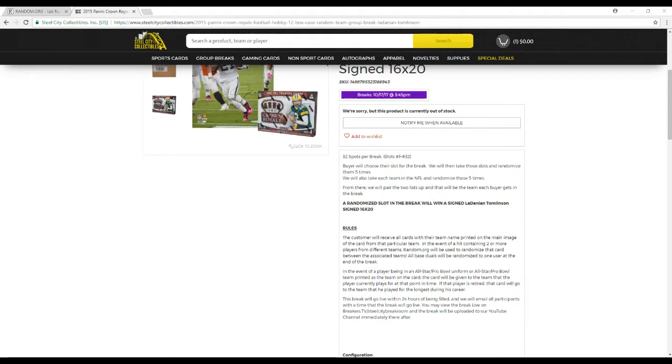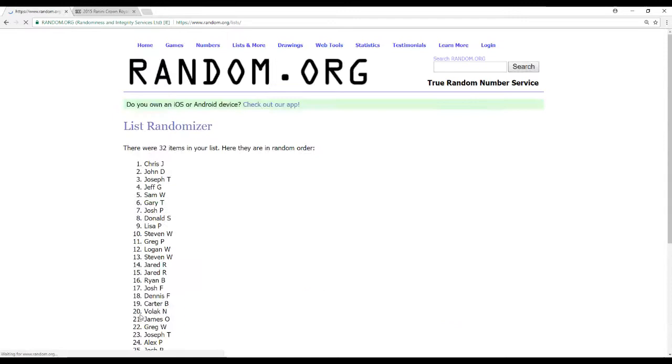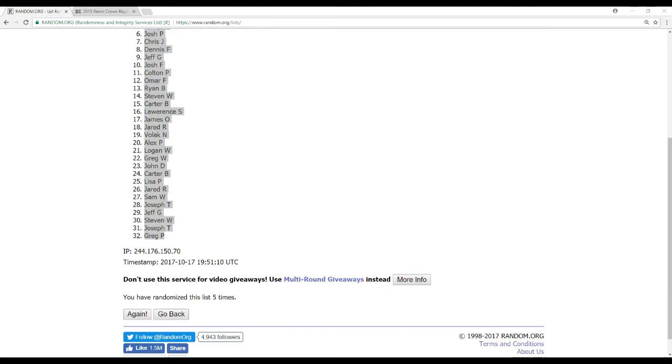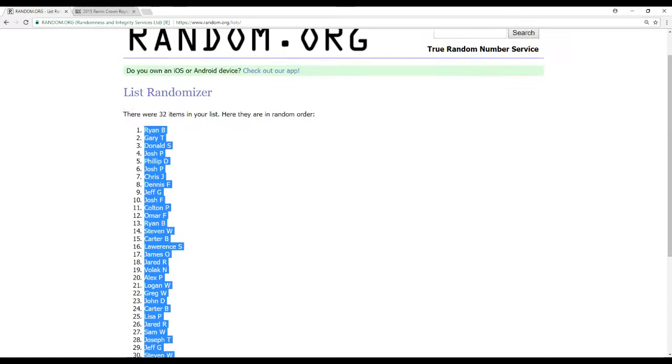Alright, let's go to random.org. Those are our names for Crown. Okay, we got the names randomized. How about the teams now? We'll randomize the LaDainian Tomlinson 16x20 at the end of the break. There's four randomizations and there is five.